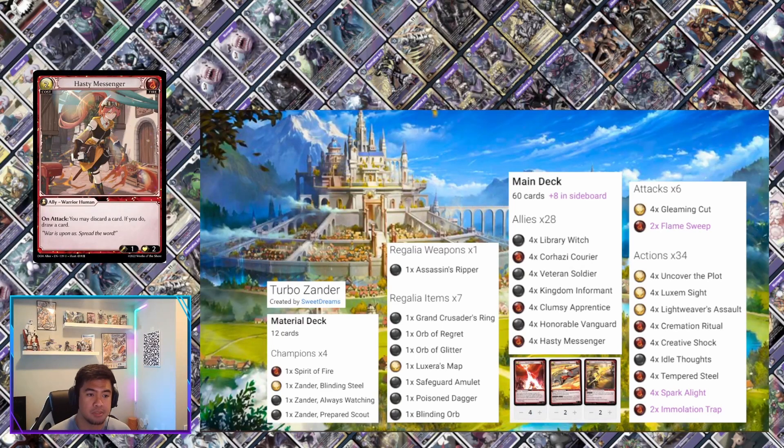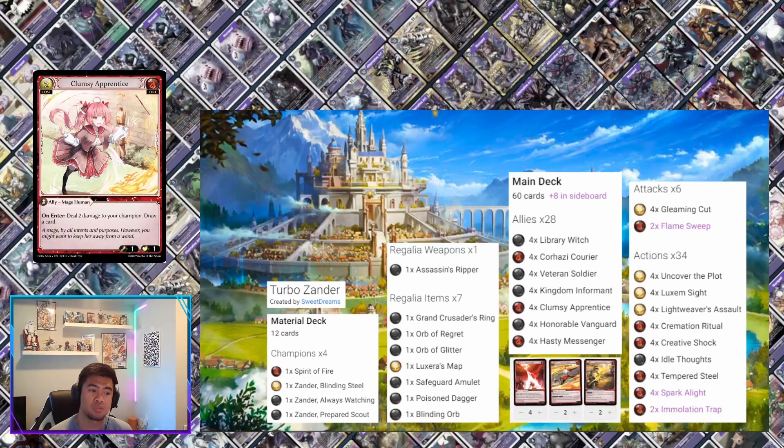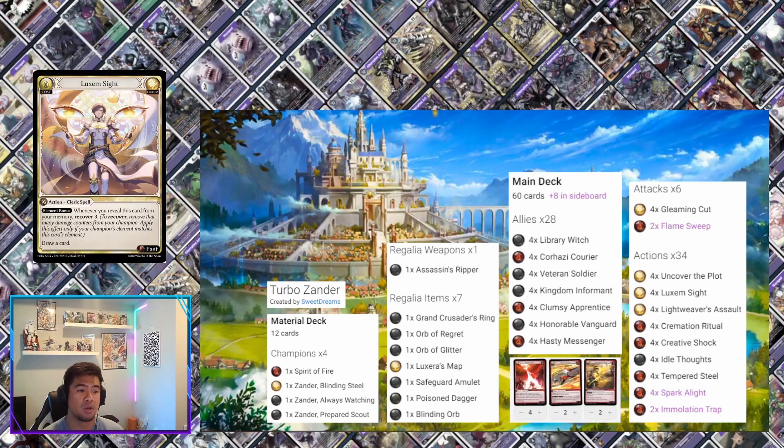Clumsy Apprentice I was actually confused by at first because Xander already has pretty low health. But with the healing you get from Luxem, this draw card is a very big deal. On enter you deal two damage to your champion, then draw a card — you hurt a little early game, but if you turbo up into Xander it doesn't really matter. We segue into Luxem Sight, which has the effect: whenever you reveal this card from your memory, recover three.